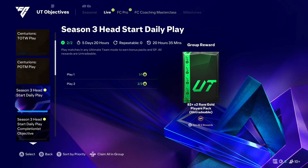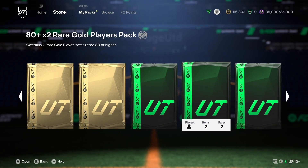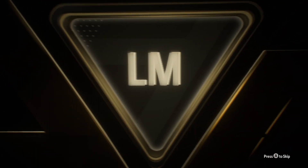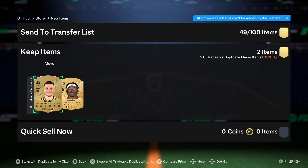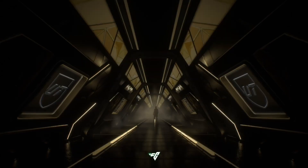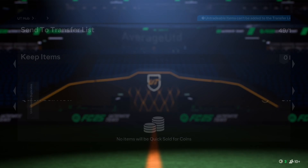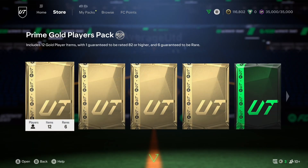We just finished the FC Pro Live objective, so we're gonna open all the packs we got. The daily play is done as well, so we're gonna open these packs first and see if we can get any promos or high-rated fodder. Nothing in the first pack - it's Costich, I think. Costich, Simican. Next one is 81 by two - nothing in this either. Andrick. 82 by two, let's see if we get anything in this one.